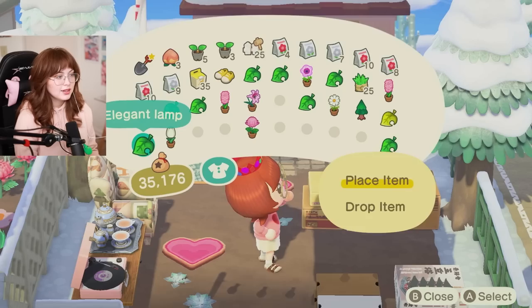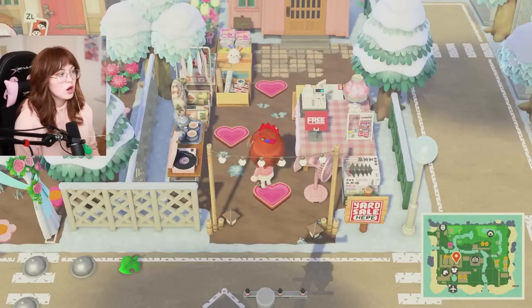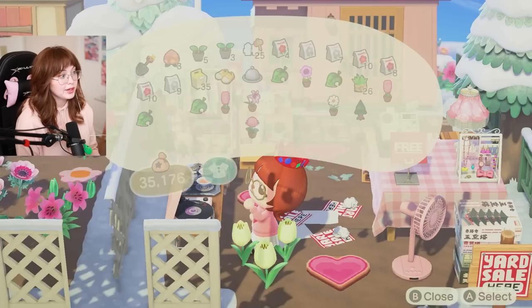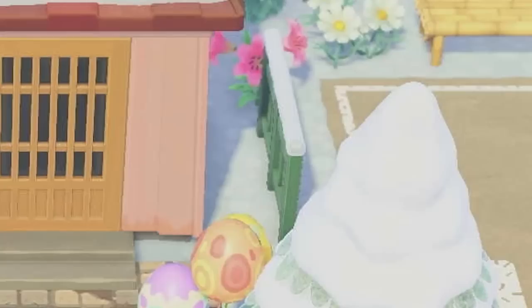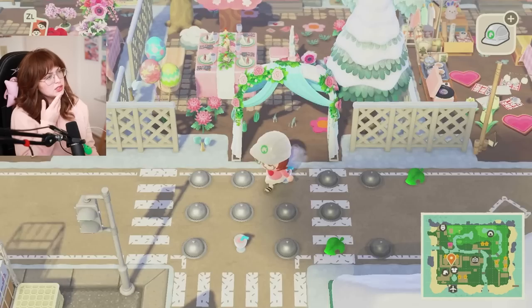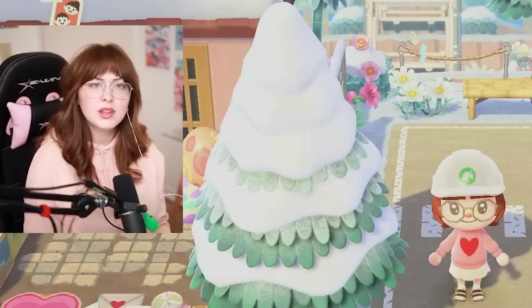I'm very happy with these results. It's kind of amazing all of the different customization options we have in this game — it really is not difficult to change the color of everything. I also got to change that fence out. It's very, very pink. These two yards are very pink and this one is not so pink, but I don't think I have a huge problem with that. Overall it's turning out really, really nice — very lovey Valentine's Day themed.